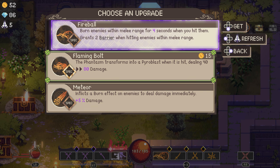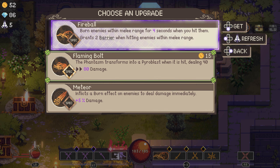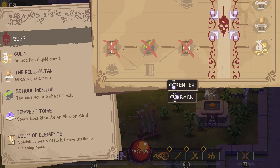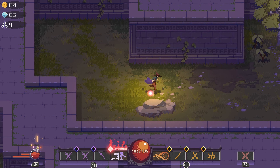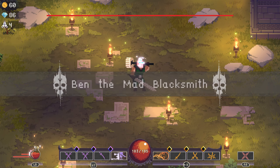I don't really need devotion, but maybe I will need it over the course of this run. Burn effect — burn enemies within melee range for 4 seconds when you hit them. That seems worth it. I do want some form of burn. First boss!